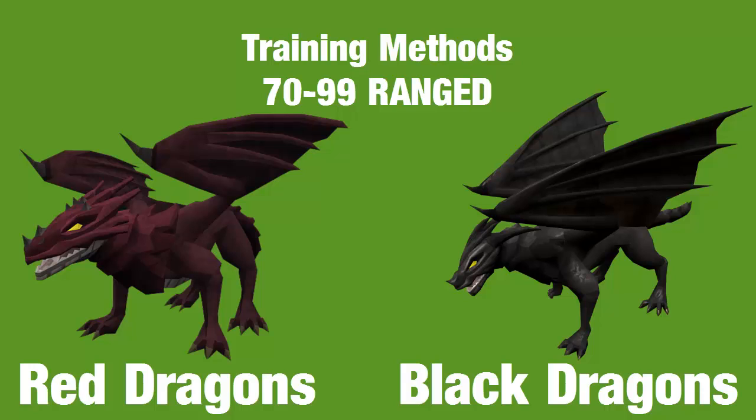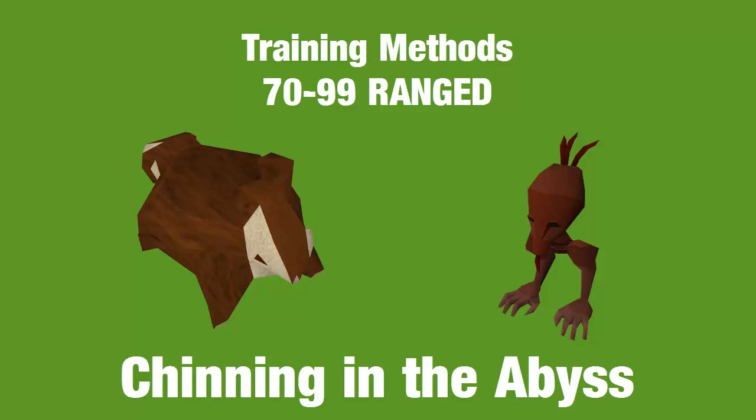The final training method I'd recommend is chinning in the Abyss, ideally at a slightly higher level than 70 but doable at 70. You'll need to complete a short miniquest involving the Monk of Zamorak — it takes about two minutes. Then grab your chinchompas and good range armor like Armadyl, find the best spot using a dedicated guide. This method is very AFK — you can almost play another game while keeping an occasional eye on it. It will cost a lot, but sometimes you won't even lose any health depending on your auras and setup.